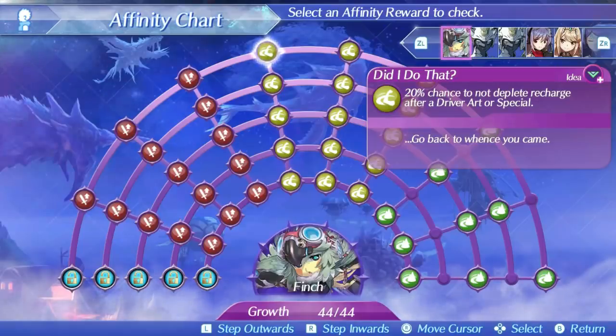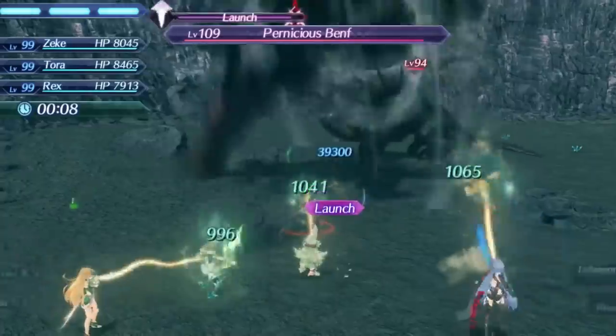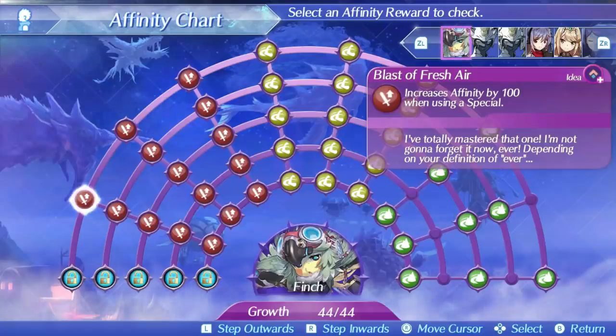Skills aren't the only things about blades — maybe she secretly has amazing specials. Finch's level 1 is Blast of Fresh Air. This is a single hit, ether-based special that is actually not that slow. It has an area of effect surrounding it, making it decent against multiple enemies, and it has a slightly above average damage ratio starting at 315 at level 1, rising to 470 at level 5, and 504 at max affinity. Its bonus effect increases affinity by 100, which is mostly useless if you're already at max affinity.